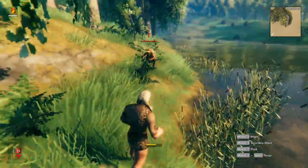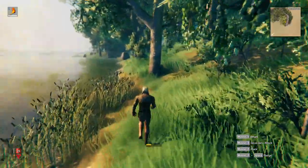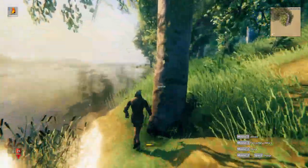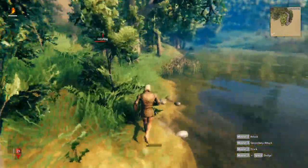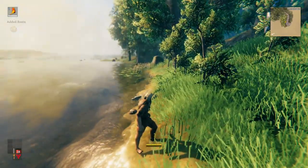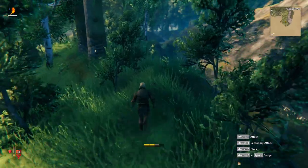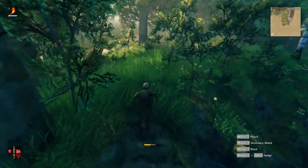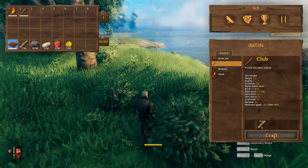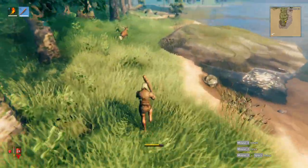If you happen to come across a grayling, fight it barehanded. The most important thing about fighting is having enough stamina - watch your stamina bar. Take your shots, run away, rinse and repeat, and eventually you'll kill it. It drops stuff including resin, which unlocks a torch. If you have any food, eat that right away to regain health and stamina. Once you have enough sticks, craft yourself a club to better defend against monsters.